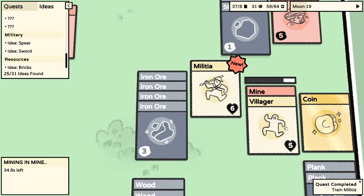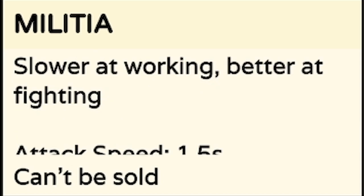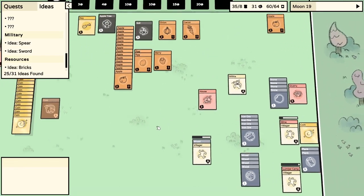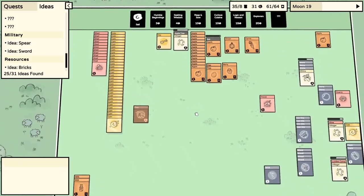So if I put that spear on a villager, they'll combine into a militia, which means we've unlocked the Explorer's Pack. They're basically the same as villagers but with more health and presumably better at attacking. Maybe I'll do that with all my people - turn wood into sticks and give them all spears. Meanwhile we've got to keep planting apple trees - that is the key to survival.